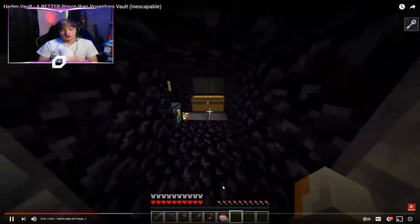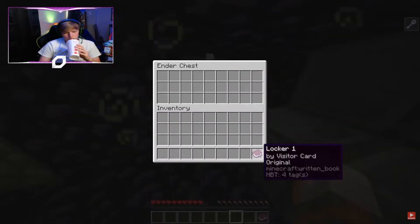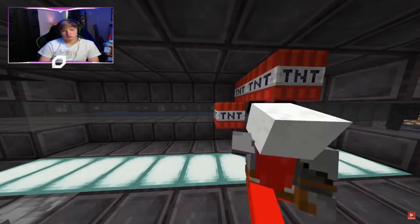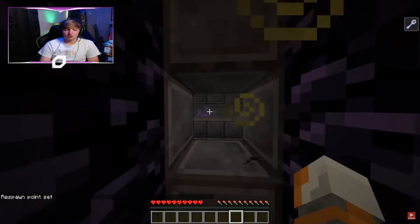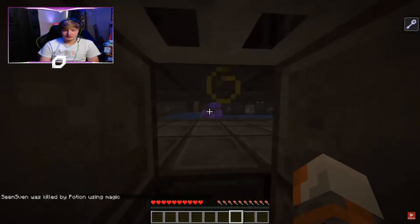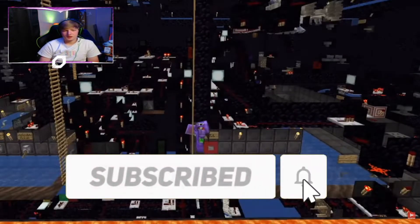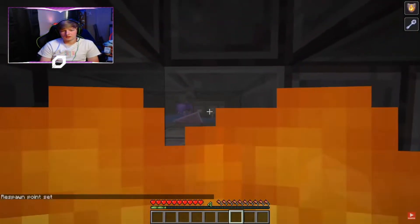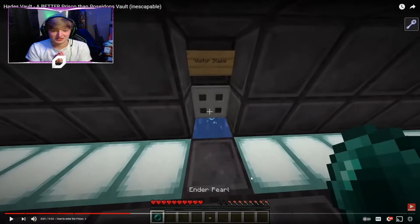You now have to put all your items into a locker and receive a locker key to retrieve them later. The first security door opens and you can see the guard for the first time — if he feels in danger he can quickly close a blast-proof shield. You set your spawn point and then get kill-checked for the first time using harming potions. You walk onto a golden pressure plate, a door opens, and you get splashed with a fire resistance potion to walk through the lava tunnel.